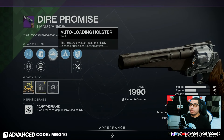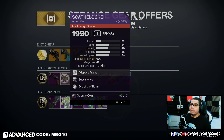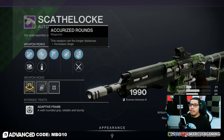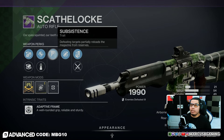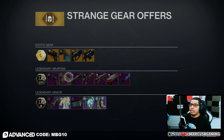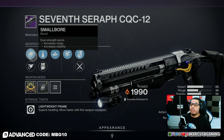For random roll weapons we've got Dire Promise with Truesight ACS, Hitmark ACS, Alloy Magazine, Flared Magwell, Auto-Loading Holster, and Osmosis with a stability masterwork. Then there's the Scapelock Auto with Chamber Compensator, Full Bore, Accurized Rounds, Steady Rounds, Subsistence, and Aether with a handling masterwork.